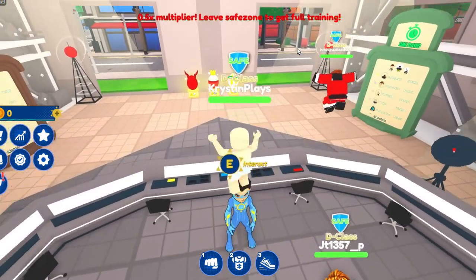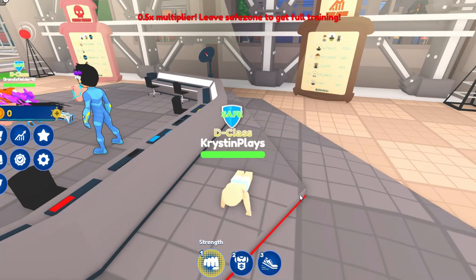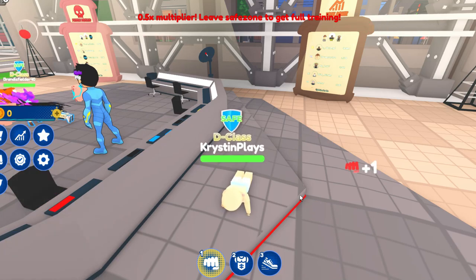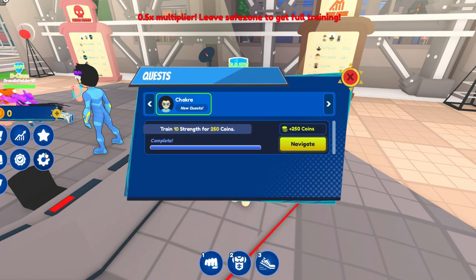It's super easy to do. Just go ahead and press your first button right here for strength and click on the screen 10 times to train. Once you've hit it 10 times, we've just reached the end of the first quest, so we need to go back to speak with Chakra.